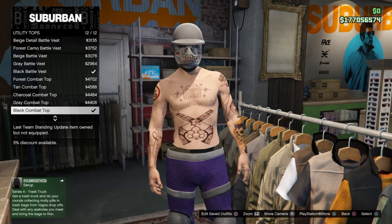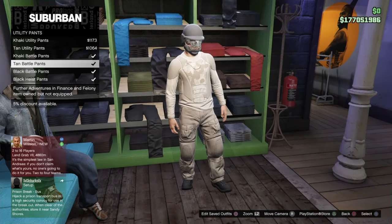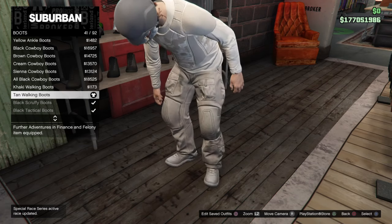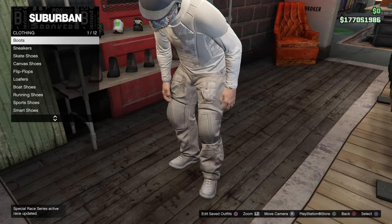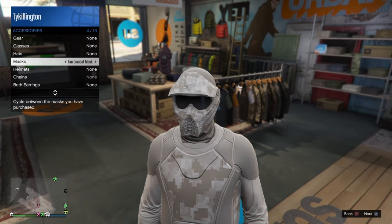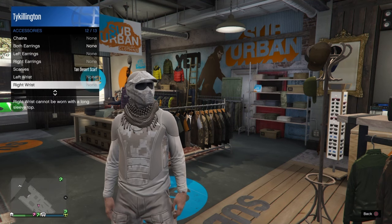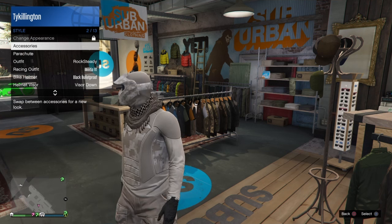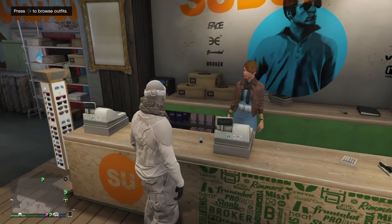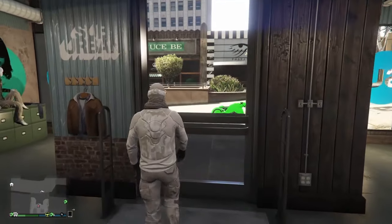Now for another outfit glitch — how to put your bulletproof helmet with your mask. I set up a desert outfit: matched pants, shoes, tan bulletproof helmet, tan combat mask, desert tan scarf, and gloves. Once you have everything set up, save the outfit with the mask you want to wear under the bulletproof helmet. Rockstar, why can't we just wear whatever helmet we want with whatever mask?